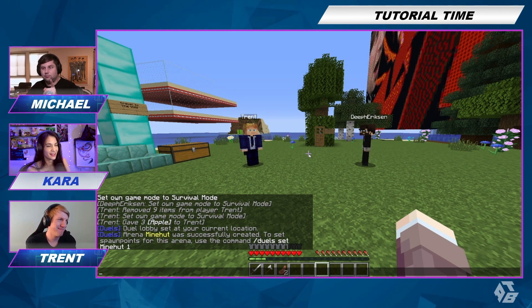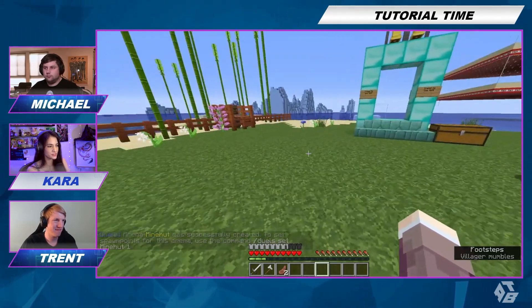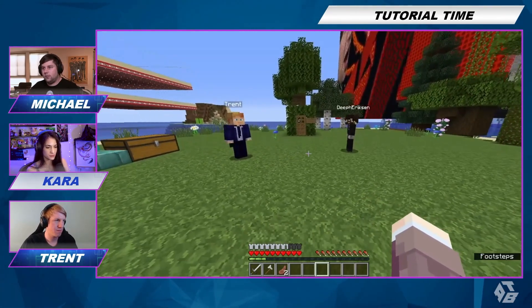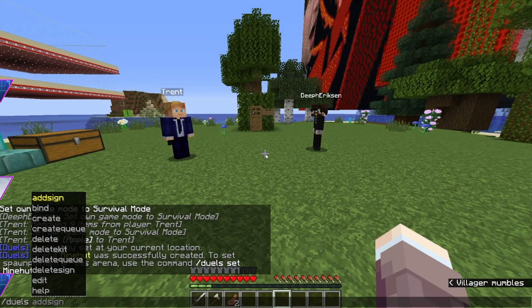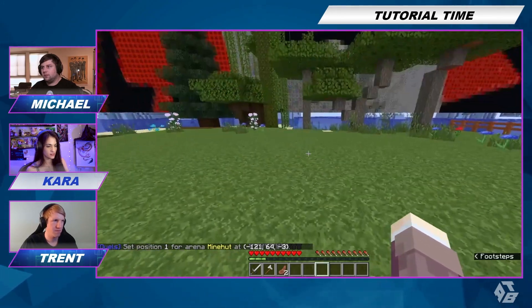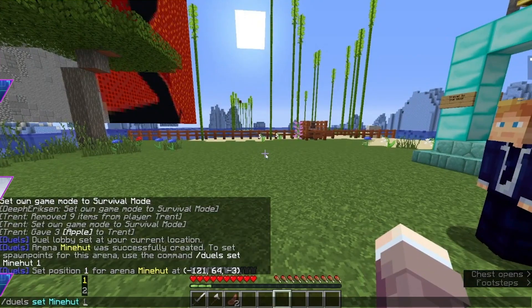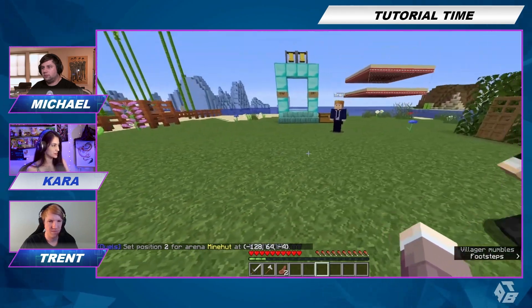Now we're going to set our spawn points. One person can spawn here, so we'll do slash duels space set space Minehut — because that's the name of the arena — and then one for the first position. And we'll say the second one is right here. Same thing, but instead of one we'll do two. So slash duels set Minehut two. Now the positions are set for the duels.